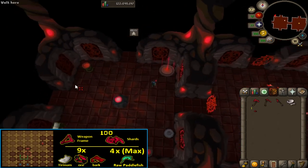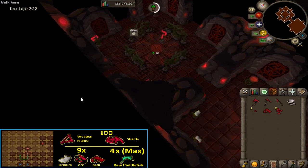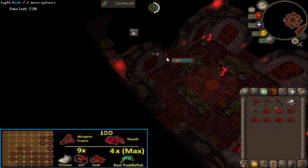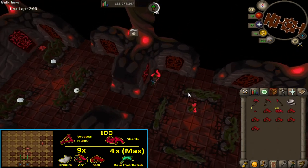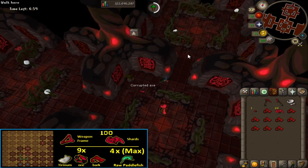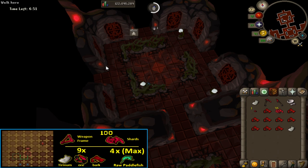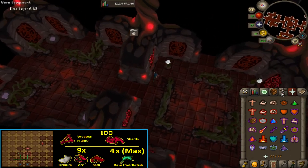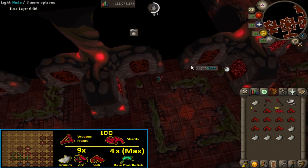Begin the gauntlet by lighting the middle node and following the green path around the starting room. Your first mission is to collect 1 weapon frame and at least 90-100 shards. Fill the rest of your inventory with a maximum of 9 bark or tyrinum and no more than 4 paddlefish. I always check but not enter the top rooms marked with a blue X on the map for bears, dark beasts or a dragon, as I'm right next to it and it can save me some time scouting later in the dungeon. At this point if I'm missing either a weapon frame or I don't have at least 12 resources I will check the side room.